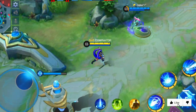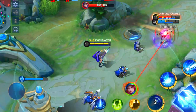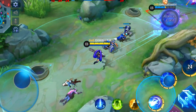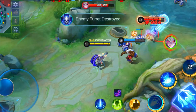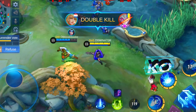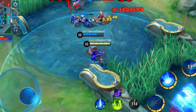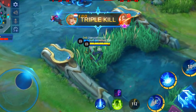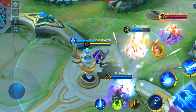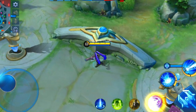Layla can also deal huge damage when she isn't countered and can farm freely. Luckily this hero can be countered very easily. Layla gets her strength from her basic attack. She already has a big range, but it gets even larger when she manages to hit a target with her first skill. Also the further she stands from the target, the more damage her basic attack deals. So firstly try to dodge her first skill so she doesn't get the increased range buff. It's also important to attack her from a close distance so she doesn't benefit from the increased damage from attacking from a big distance.